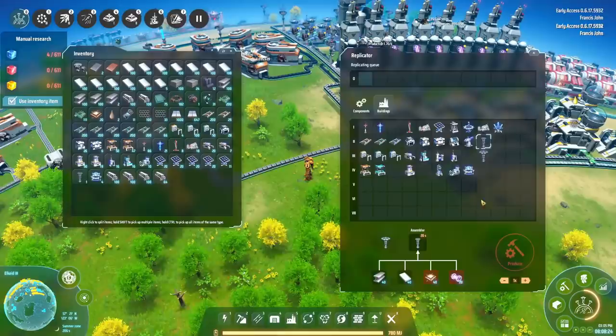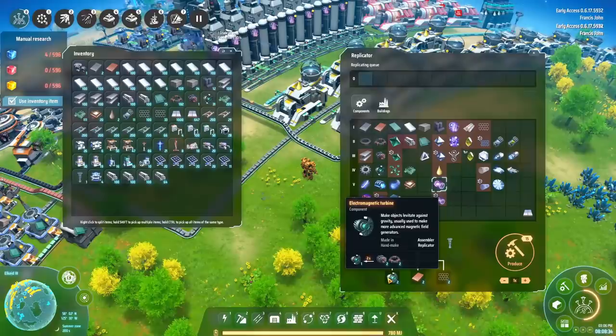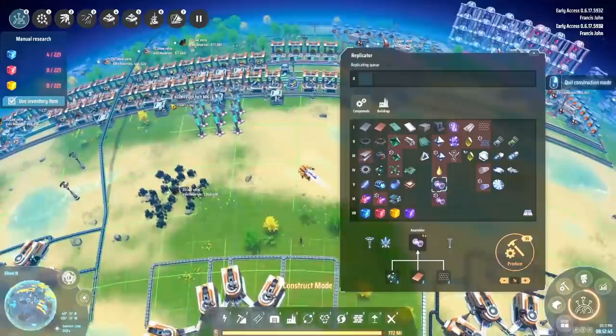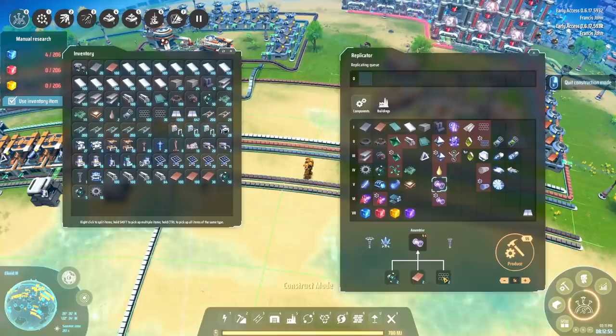Next up we still have to make those particle containers and we're going to automate that process. These things require 20. I realized - there's an electromagnetic turbine production right over here at our mall, so our mall can make those anyway. So why not just bring the graphene down here, throw in a little bit of copper, and next thing you know we've got a whole area to turn out particle containers.